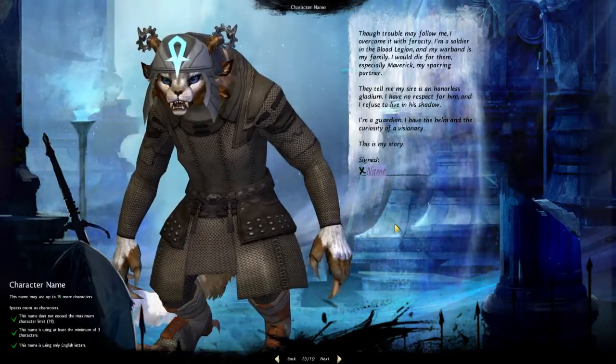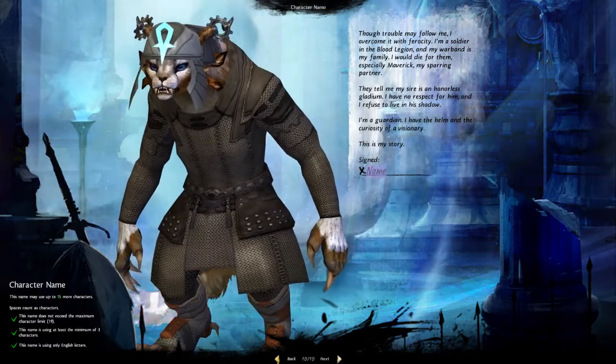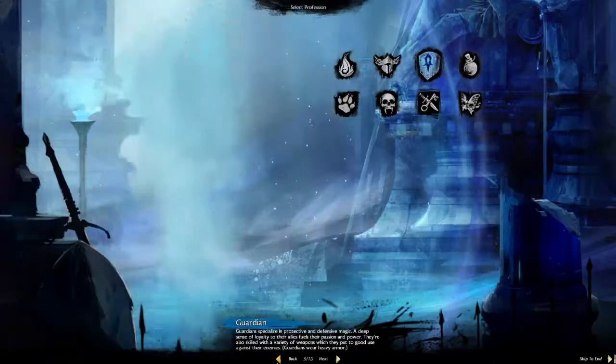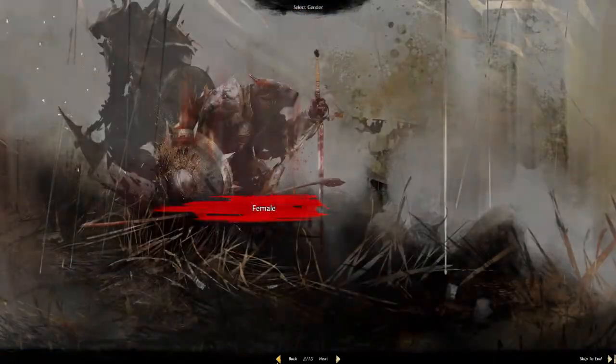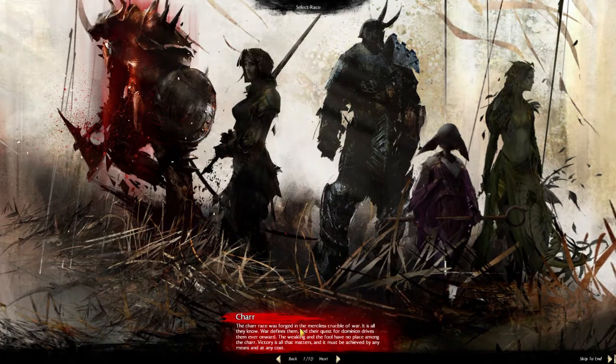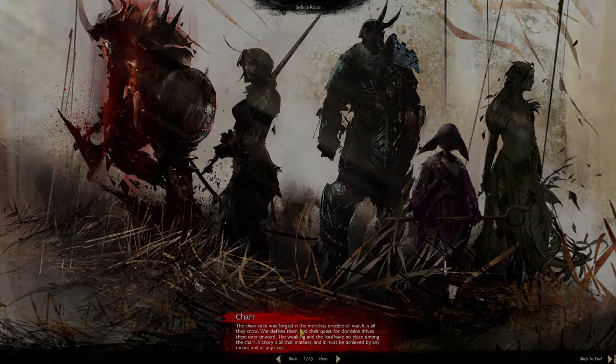Once again, you get a summary, you can choose your name — hopefully it's not taken — and then you can play. This pretty much is the Charr customization. As you can see, there are a lot of options available, so you can have a field day with that. Make sure to stay tuned, make sure to subscribe for more content, and if you have any requests let me know in the comments below. Just keep in mind this is all beta, so things can change. I will catch you guys later.